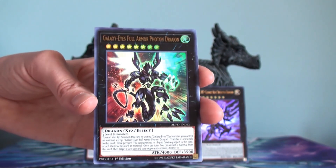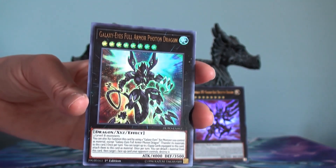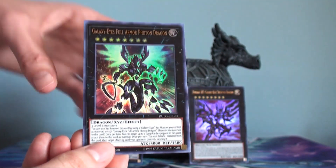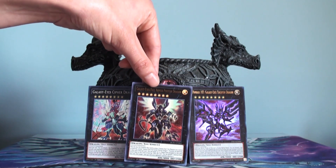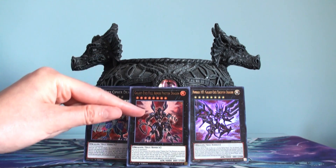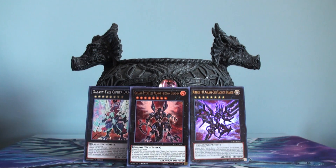I've been out of the loop of the game for the longest time, from 2004 till 2018, so maybe there's something I'm missing. But when it comes to the Galaxy package, it always starts off with the Galaxy Eyes Cipher Dragon, and people would either rank up into the Tachyon or go on to the Full Armor Photon Dragon. Most people would do the typical package of Cipher Dragon into Photon Dragon and then go on to the Dark Matter.